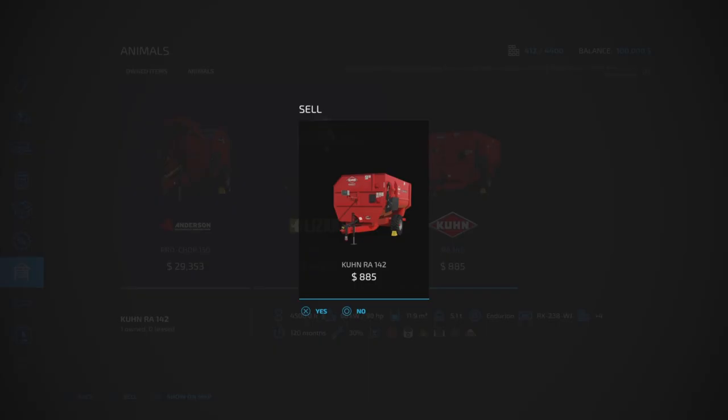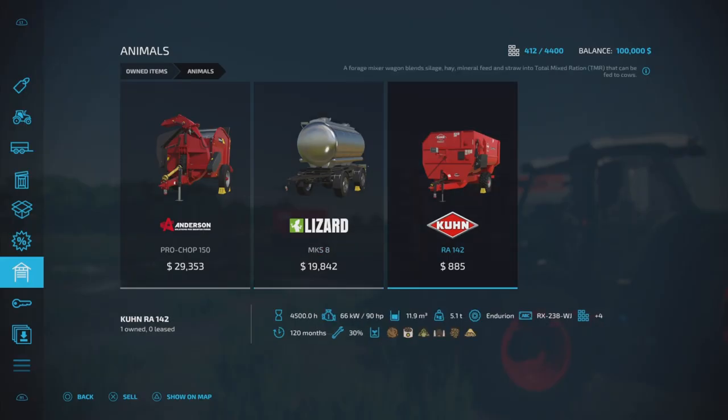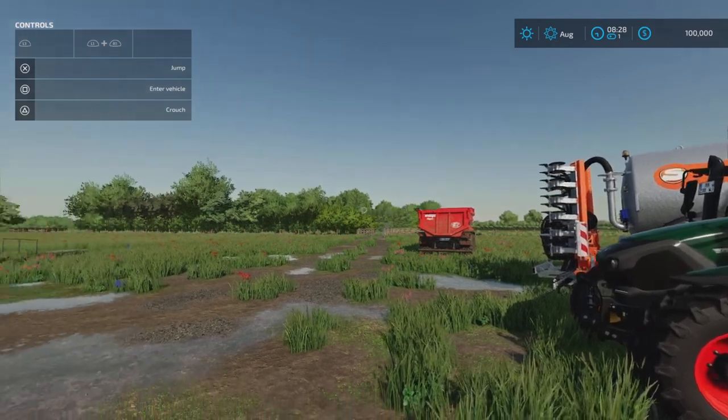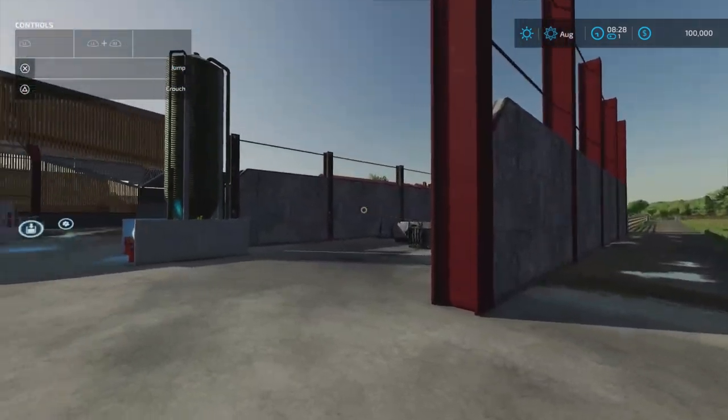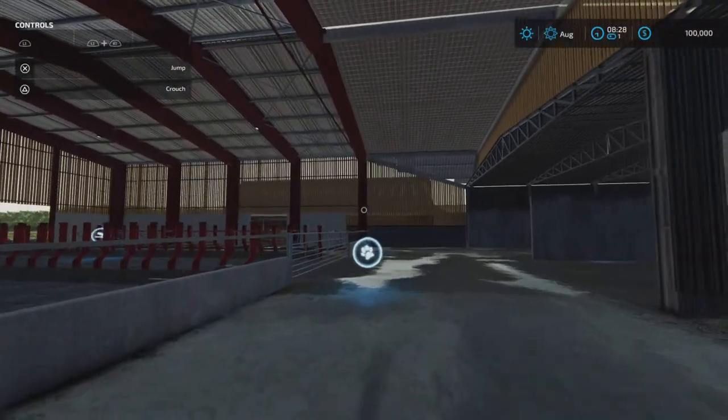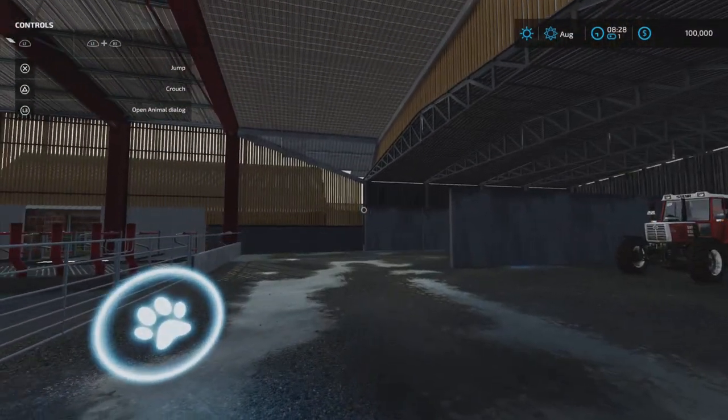For animals, you have a milk tank, a straw blower and a TMR mixer. I think that's the same as they have in real life - or is it the green one? You have an animal transport trailer, front loader tools. You actually start with a production facility inside your farm.